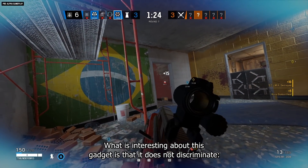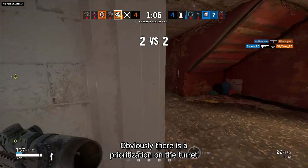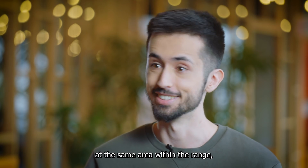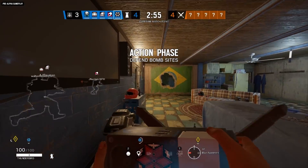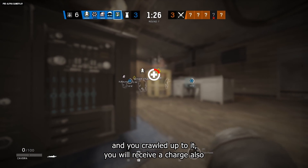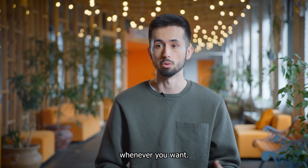What's interesting about this gadget is it doesn't discriminate. If you're an attacker and you're within range, you're also going to get healed. There is a prioritization — if a defender and an attacker are both in range, the defender gets healed first. If you go DBNO within the radius and crawl up to it, you will receive a charge and have the possibility to revive yourself whenever you want.